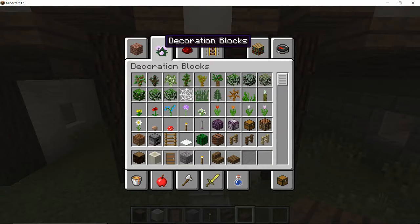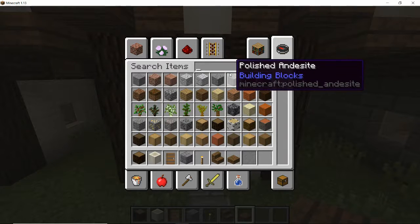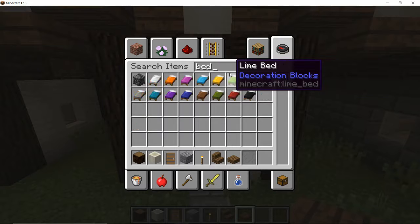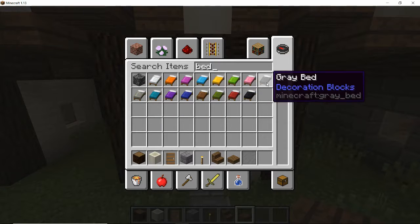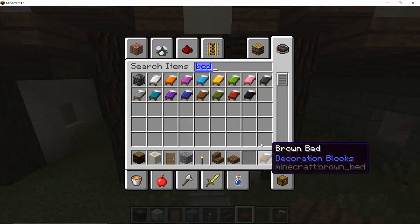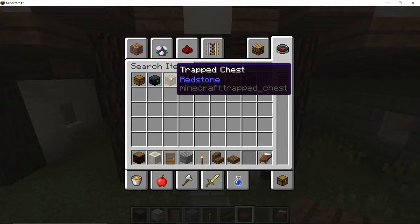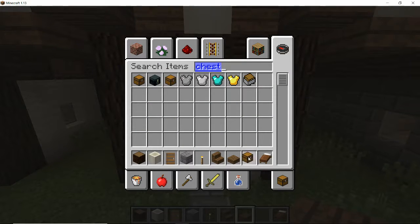A family like that with little money and little space wouldn't have had a lot in their house. They would have had a bed — probably a grey or a brown, let's take the brown for the bed. They would probably have had a chest to store things in, though they probably wouldn't have had many clothes — they might have only had the one set that they've actually got on their backs.